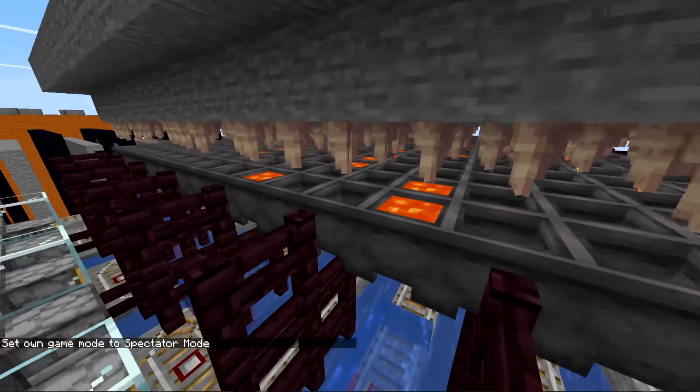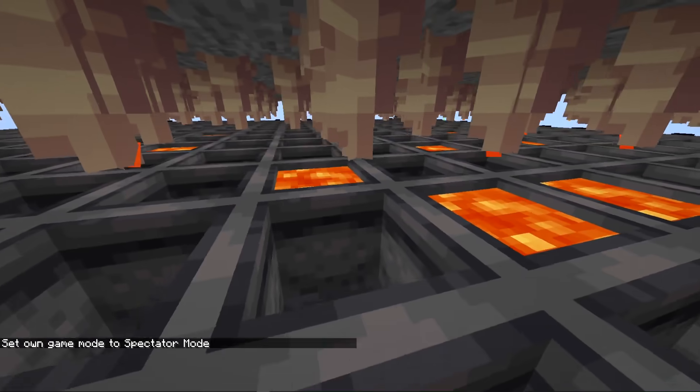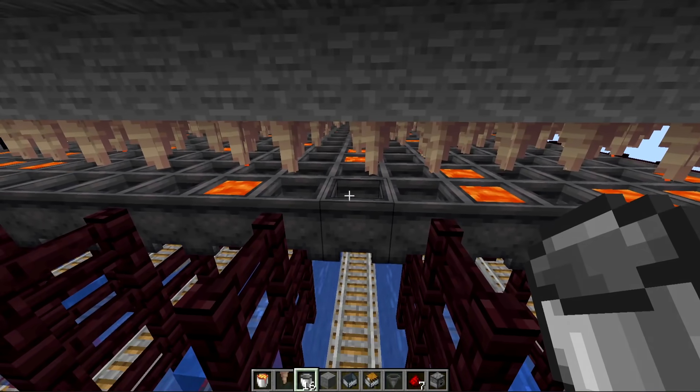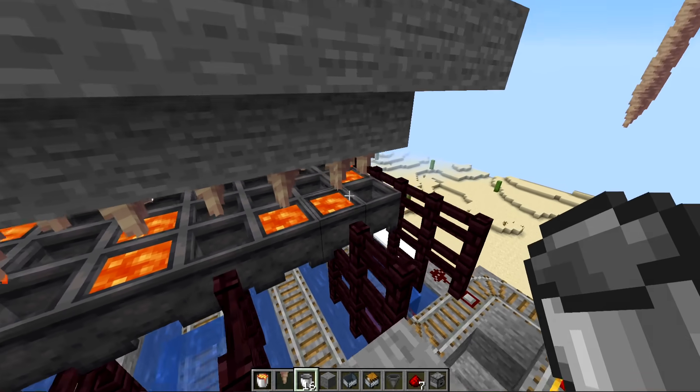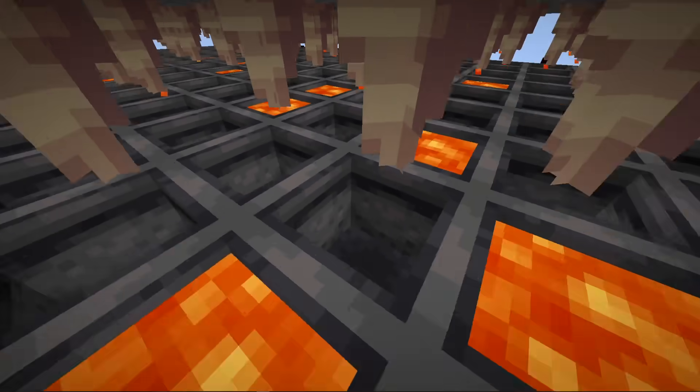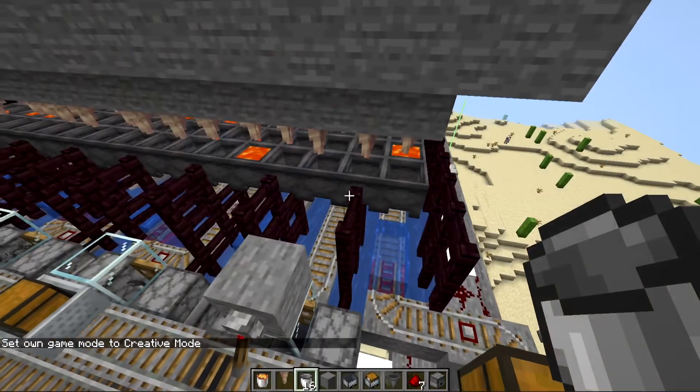These actually fill in really fast — in 10 minutes, 80% of all cauldrons will be full. This design also adds improvements I talked about at the end of the powder snow farm video, like having a cauldron in all the rows so it's a solid area full of cauldrons, giving a lot more area to farm up the lava.